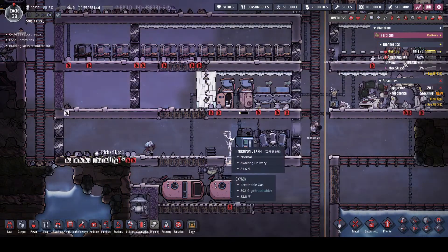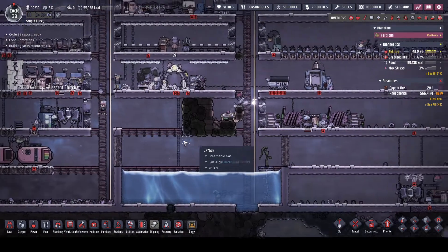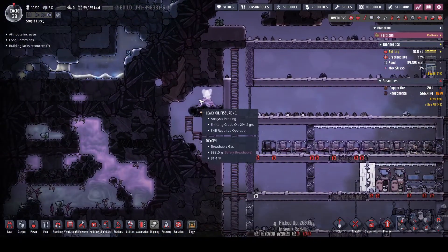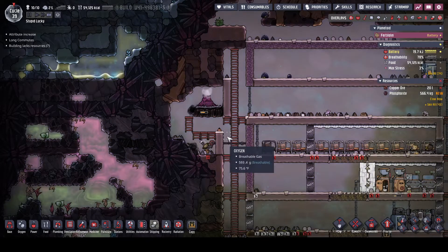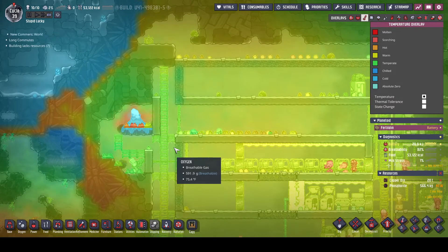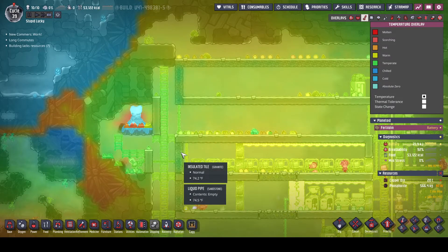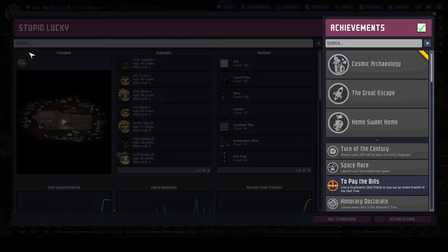We're gonna need lots of thimble reed fiber later on for atmo suits, carpet, and all kinds of stuff, so might as well get started. We still need to figure out what we're doing over here — we're almost done analyzing the oil fissure. Then we've got to figure out what to do with the petroleum once it's done. Petroleum refining makes a lot of heat, so we don't want to add a lot of heat to our base.